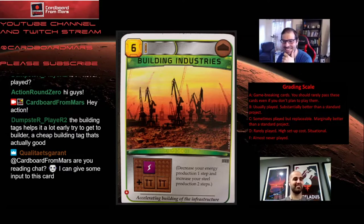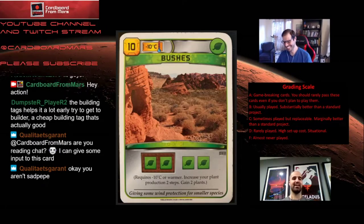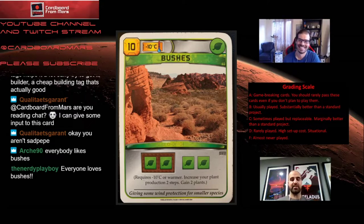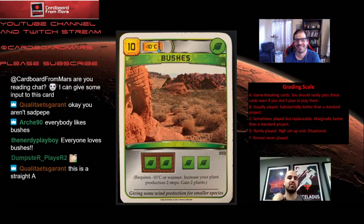This next one has almost become a channel trademark. Bushes! Bushes cost 10, require minus-10 on the temperature scale, has a plant tag, and gives you two plant production and two plants. Does this deserve the praise we give it? Bushes is great. Getting two plant production and two plants is very efficient. Compare it to Adapted Lichen, which costs nine and only boosts your plant production by one with no other benefit — Bushes just blows it out of the water.